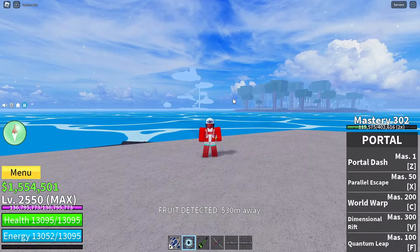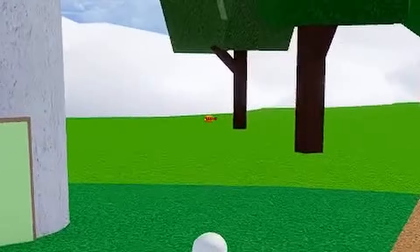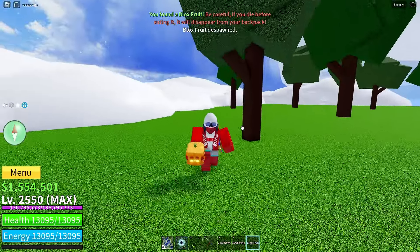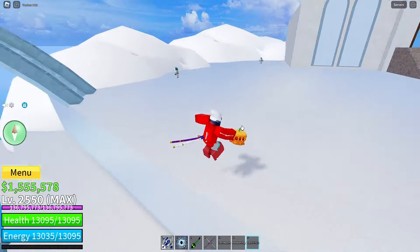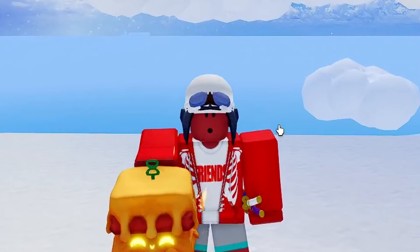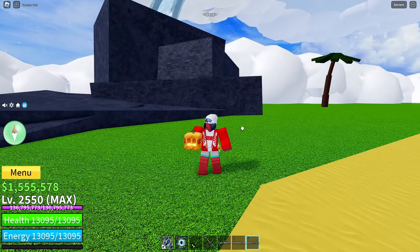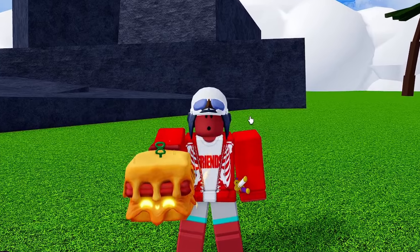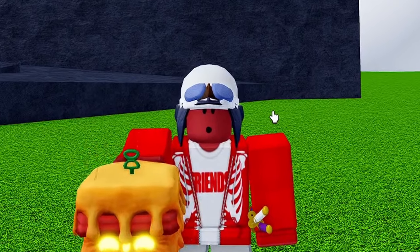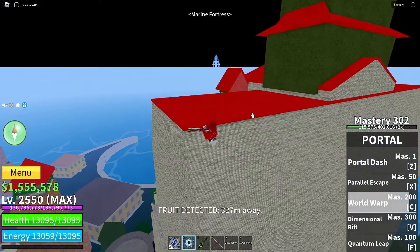New fruit spawned — it's in the same spot as last time! It's literally in the same exact place. What's it gonna be this time? It was a Magma last time — how are you falling from the same place? Next one is very close, only 150 away — I think it's just on Jungle. Oh I see it... not the Falcon fruit! I saw it moving and got kind of excited for a second.